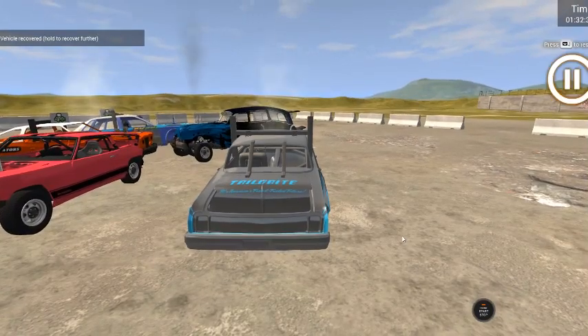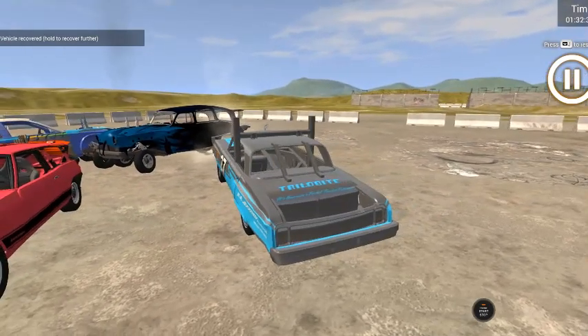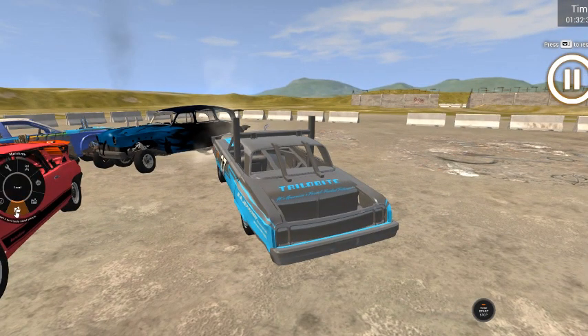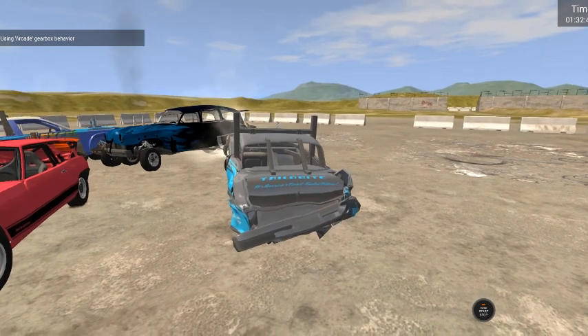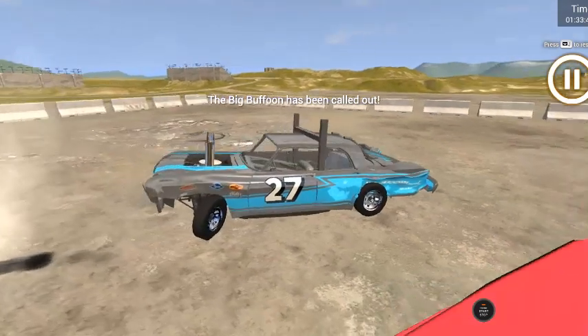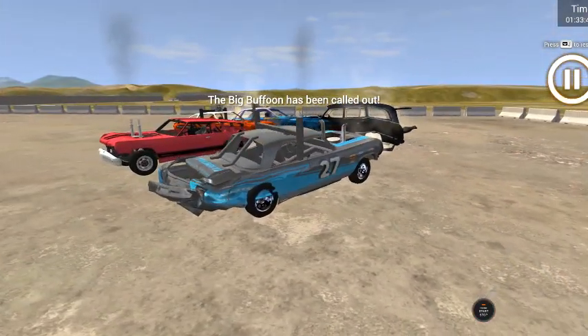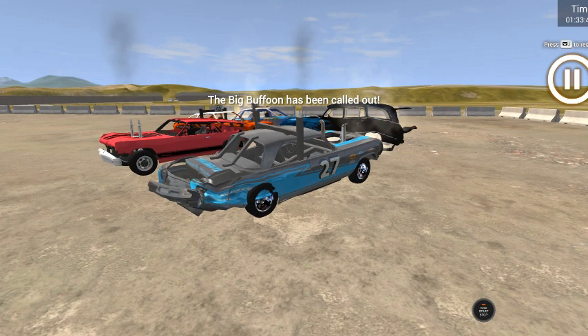All right, as you can see — fresh car, completely fresh. So hit the escape and then right next to the save there's the 'load' button. Once you unpause it, there you are — here's your damaged vehicle. Unfortunately it saves it just the way it is, so if you break the steering or...